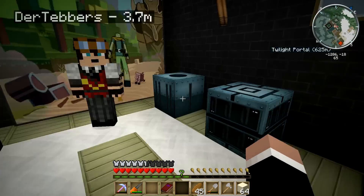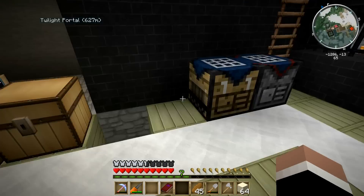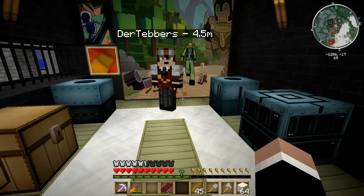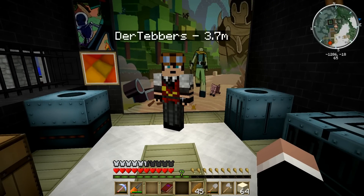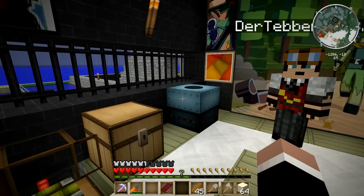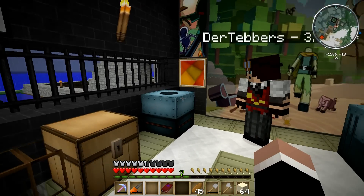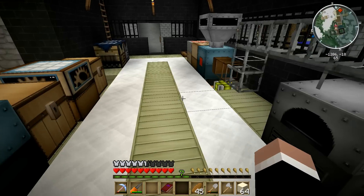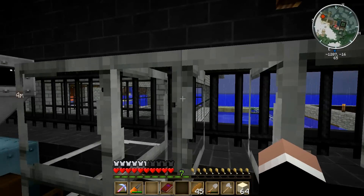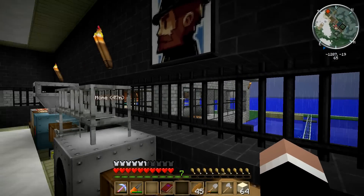It's all high-end game stuff that we're going to need anyway. The nice thing is with the solar panels we'll be able to better power our quarry, which will be helpful. So I'm looking at the end game stuff here. I'm really interested to see the nuclear power plant that we're going to build in a lighthouse.